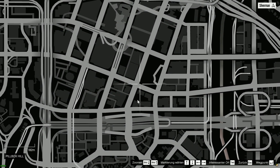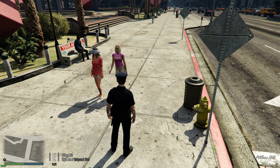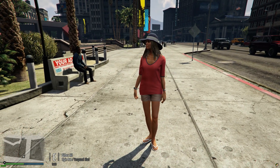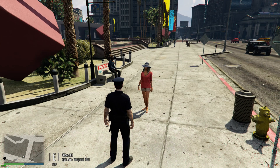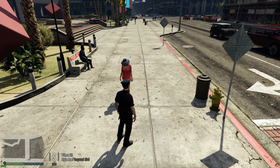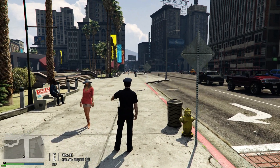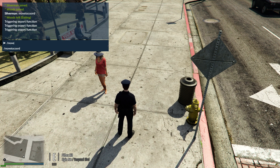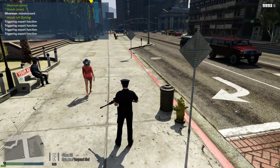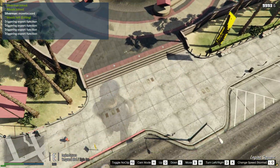A small demonstration for today which shows the current progress. For this we have this ped — it is a beach model, something that doesn't belong to Legion Square at all. She is going to be walking from the position she's standing now all the way up to the other end of Legion Square, triggering a move command, and we are going to be looking at her through a sniper lens while moving further and further away.